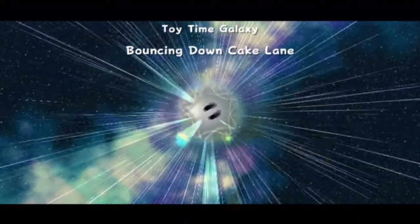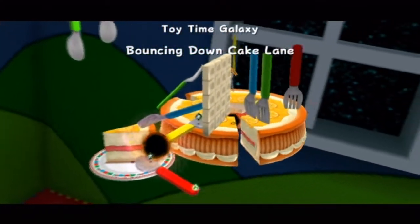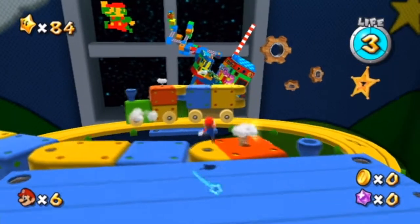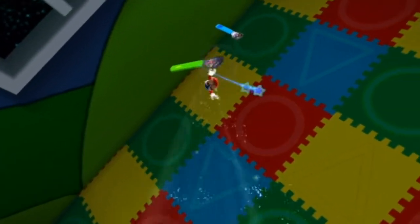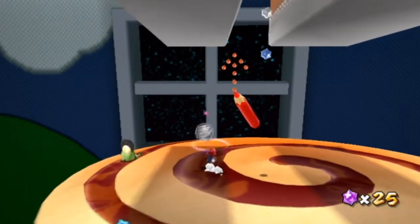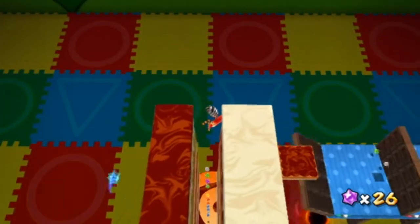Bouncing down cake lane. There has to be that one mission in a really great galaxy that I just don't like, and this is that one. Because it revolves all around the spring form, and that's what I don't like about it. Even the bosses you have to use the spring form. This is a boss stage, by the way, and it's not that hard — it's kind of like what we saw in Gold Leaf. You can actually bounce off these, that's really cool — it's like a wall jump, but it's not.